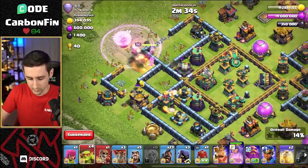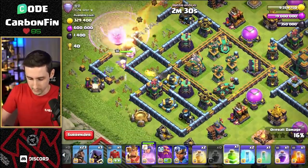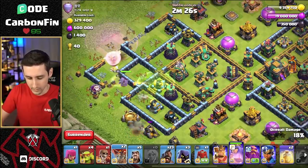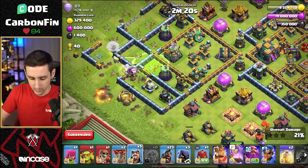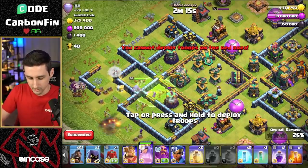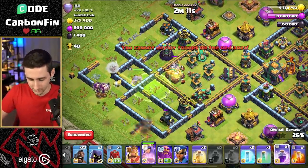Some more Sneakies. Can you take out the Gold Storage? You don't. Queen, fine, don't take it out. Let's go and jump you into here, because I know the Queen will not want to. So let's take all this stuff down. The Queen should step her way in towards the Eagle. Wizard grabs a Spell Factory. Can any more Seeking Air Mines hit my healers? Stop hitting my healers! Stay alive!